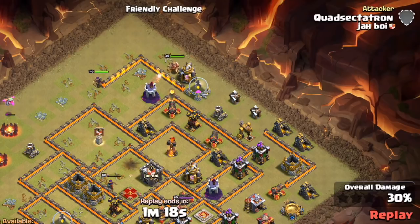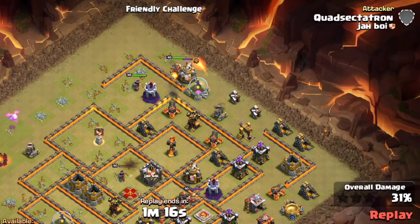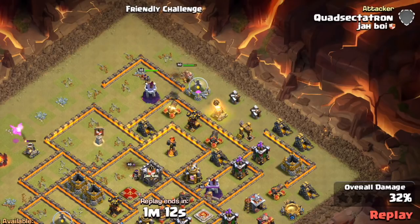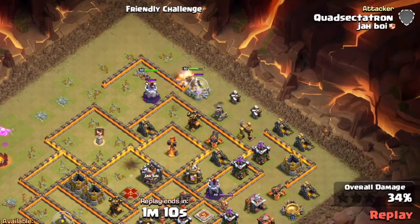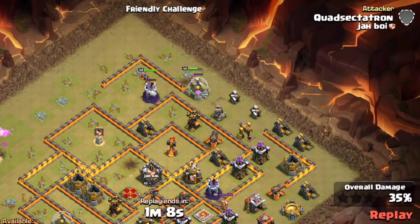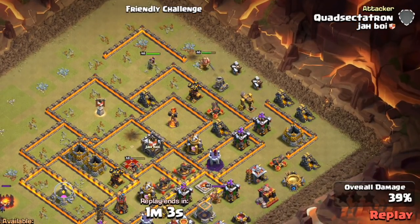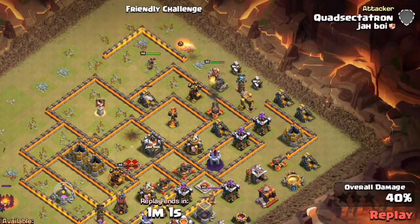It almost gets that other air defense, but the Queen doesn't quite allow it. The Electro Dragon didn't quite take out the Queen, which is typically what you want, but it doesn't matter. The strategy is so powerful — already about one-third of the defenses are down, and now we're just dropping the heroes, which can take out another four or five defenses.